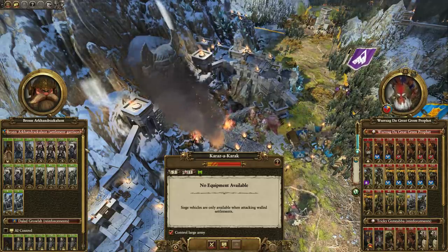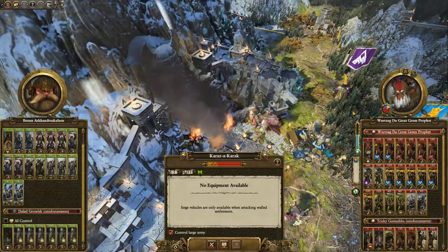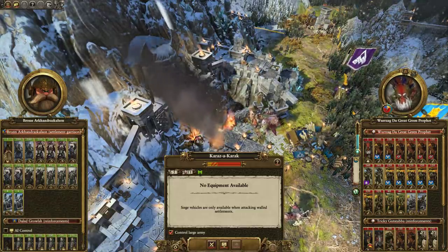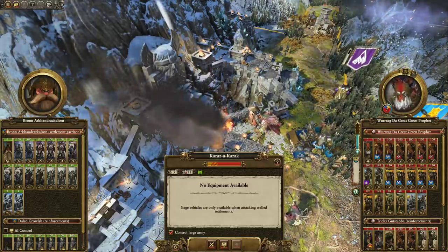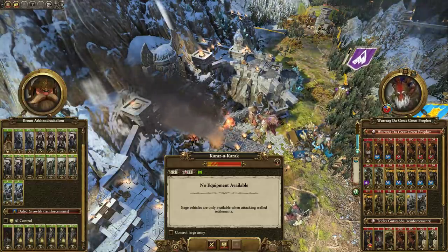If I had to guess, I'd say it's a Tier 4 defensive settlement, and he's got a few units that I think were maybe standing outside. It's not allied with Barakvar — he must be recruiting over here. That's actually quite useful, because what we could do is deny reinforcements, and the important units are still going to be there.